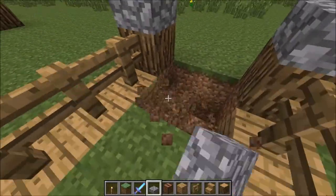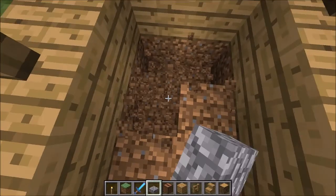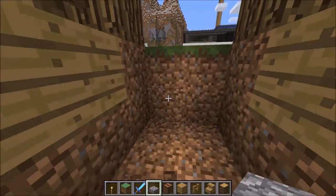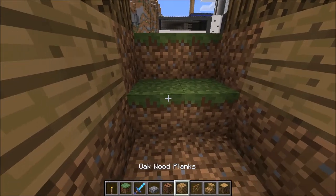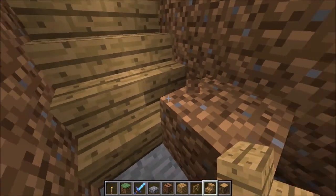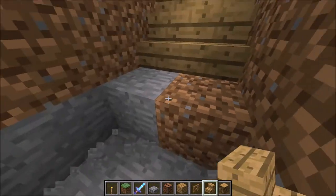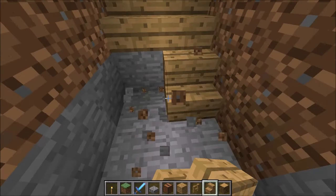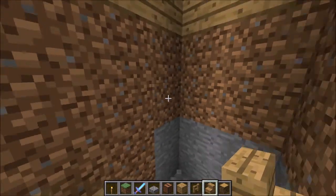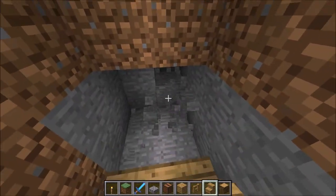Next thing you're gonna do is just start breaking this part, getting rid of all this so you can make the stairs down to your underground place. Start putting your stairs right here. You don't have to go down too far, but I'll show you how to do it just to make sure you have enough headroom and it doesn't poke out from the top — since it's an underground place, you don't want that to happen.